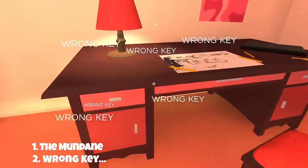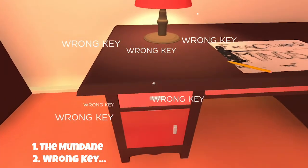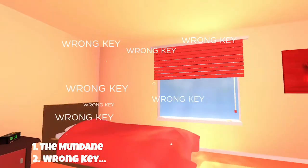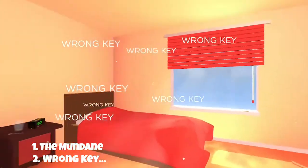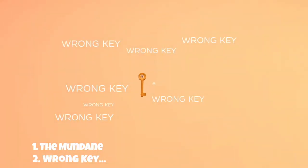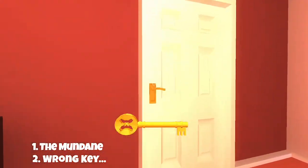Once you have enough keys the room's going to get all spooky for a minute — don't worry about that, that just means you've picked up enough keys. Once the room's gone back to normal, make your way over to this artwork here and remove it from the wall. This will reveal the correct key. Pick it up, walk it over to the door and we've completed chapter one.